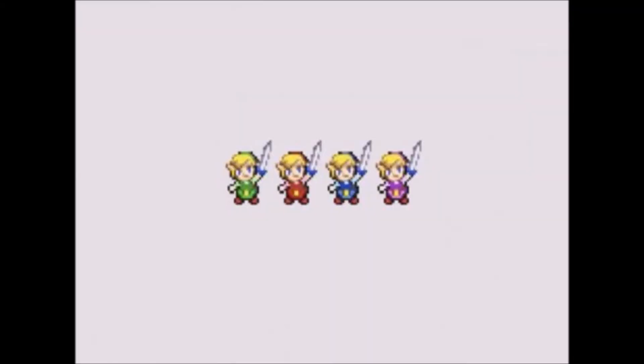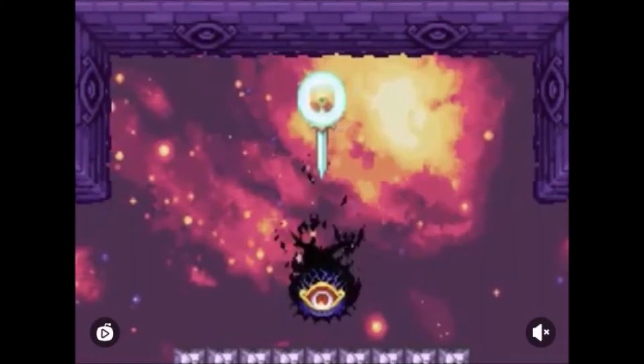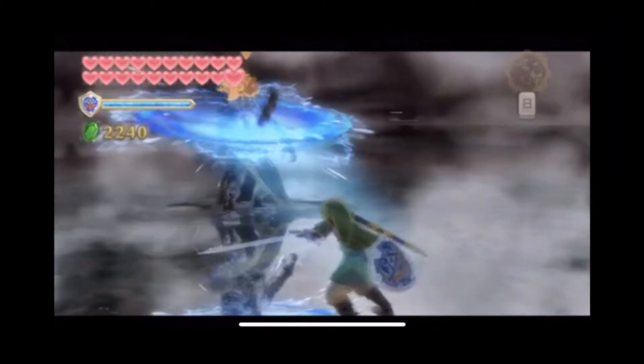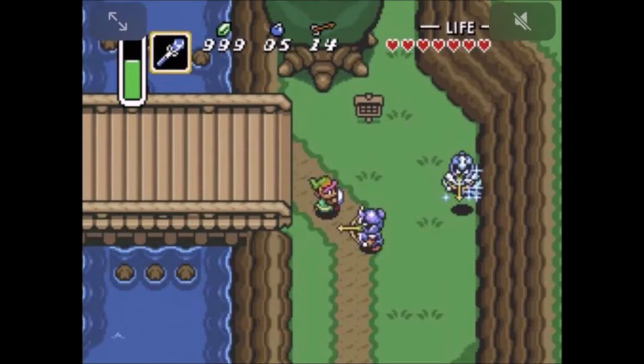Link also has his Four Swords, which brings forth three more Links. The sword can summon clones and fuse the swords together to create a giant sword which BFRs its foes. Link also comes equipped with his Biggoron Sword, a two-handed sword with good range. The sword has also demonstrated the ability to affect spirits, so it has spiritual properties and can kill ghosts, which is very impressive. That rounds up most of the Master Sword's important aspects.